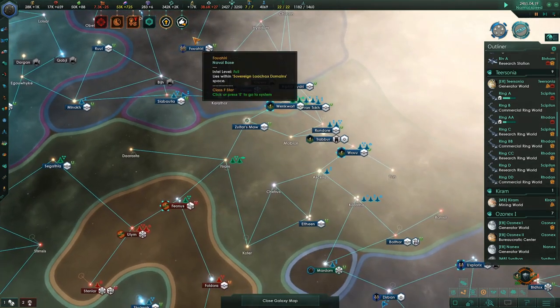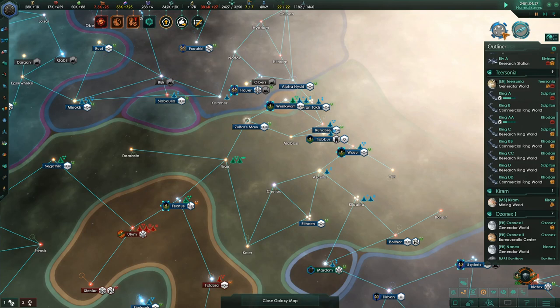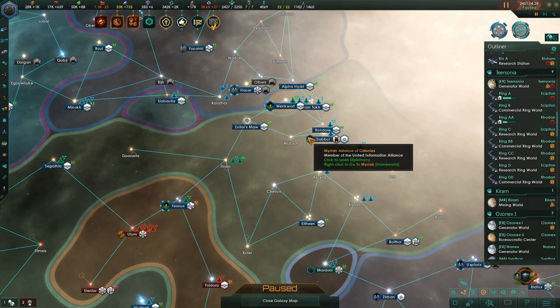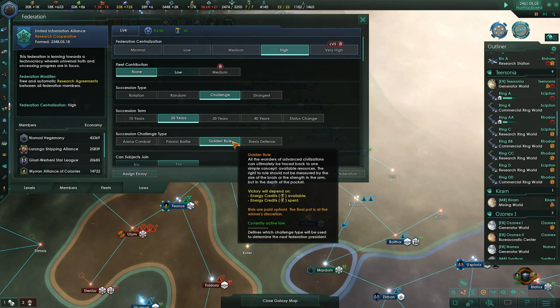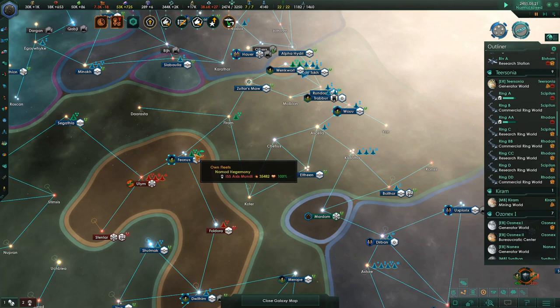I want to take a look at some of the other senate laws. The vote to change to high federation succeeded, which is great. So we can go in here now and say 'Golden Rule.' To get it to pass we have to do a little bit of work with our favors, and it says it passed — to change to the golden rule. Now when it comes to succession, we should be the ones to do it. The president will choose from the most powerful empire. Note: you cannot change federation succession type while at war.